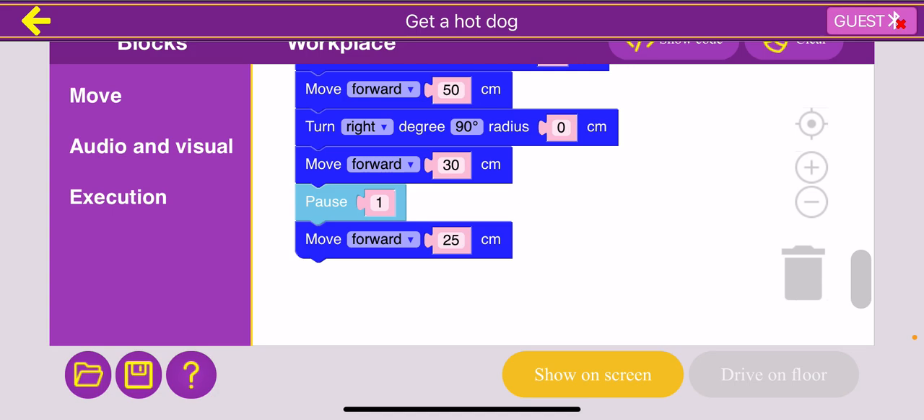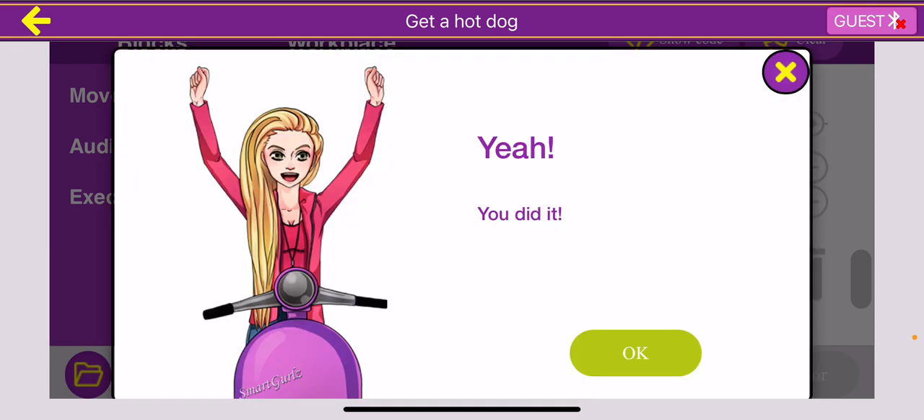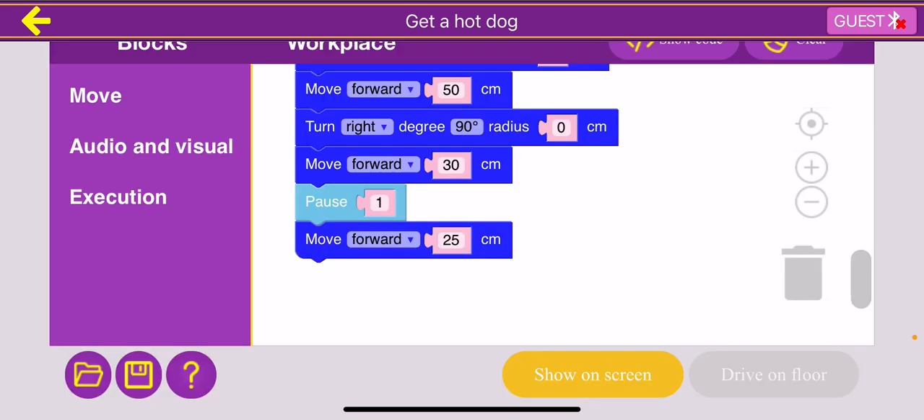Let me show you how it works on screen. We get the first hot dog, make a turn, make another turn, the second hot dog, make a couple more turns, get the third hot dog, make another couple of turns, get the fourth hot dog, and then finish. Great, we did it! Hopefully you were able to solve this yourself, but if not, that's perfectly fine — this is just our first try. If you weren't able to solve this yourself, hopefully this video helped you figure out what you did wrong. See you next time.